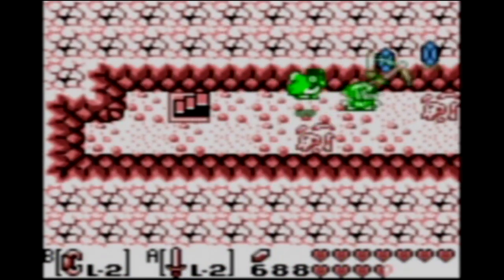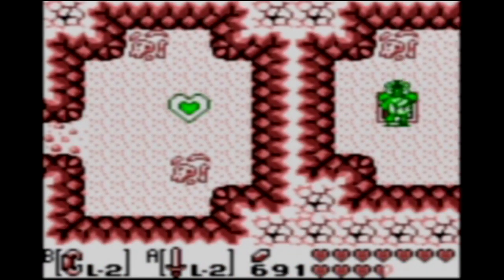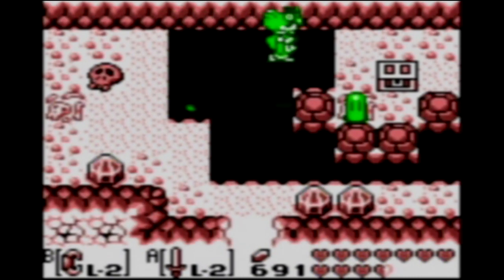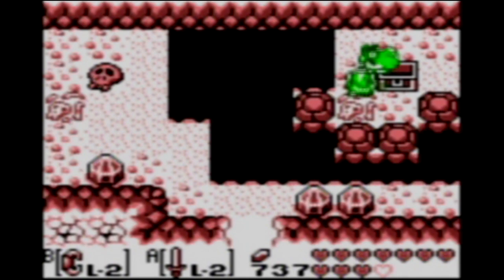We are going to be heading through Death's Mountain, essentially, which is very similar to Link to the Past. And basically that is for us to be able to access the last couple of dungeons of this game. We can actually get to a couple of things now that we couldn't before. We could have used our hookshot to get across here, but I figured I might as well just wait and get these 50 rupees with the Flying Rooster.